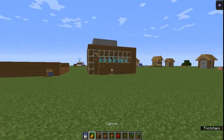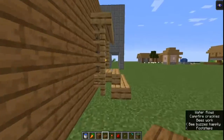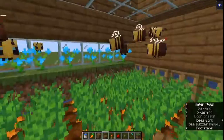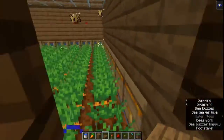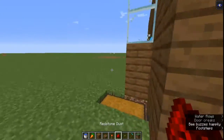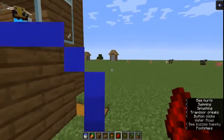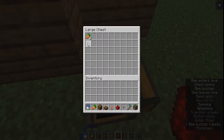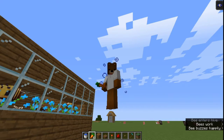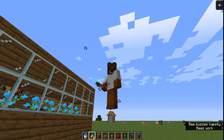Today I'm going to be showing you a 1.15 farm, or I should say an auto-harvester farm, where you're making use of the Buzzy Bees to grow crops. From here we can use the system to collect all of the loot. You're going to be wondering why I'm showing this kind of farm now that we have villagers who can auto-farm everything for you.